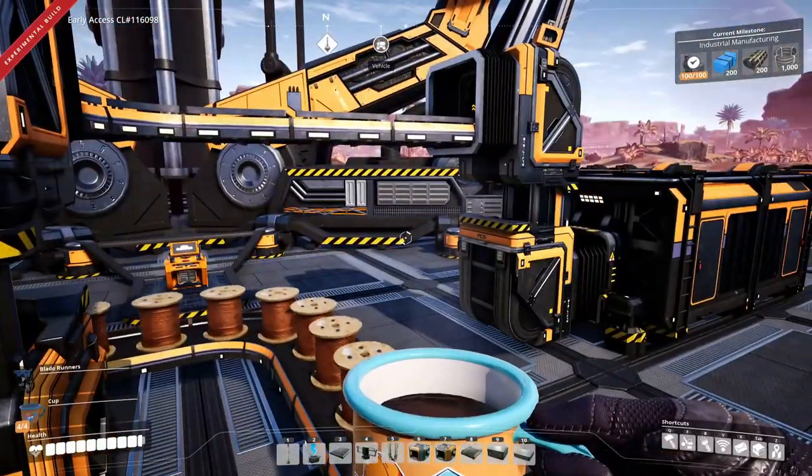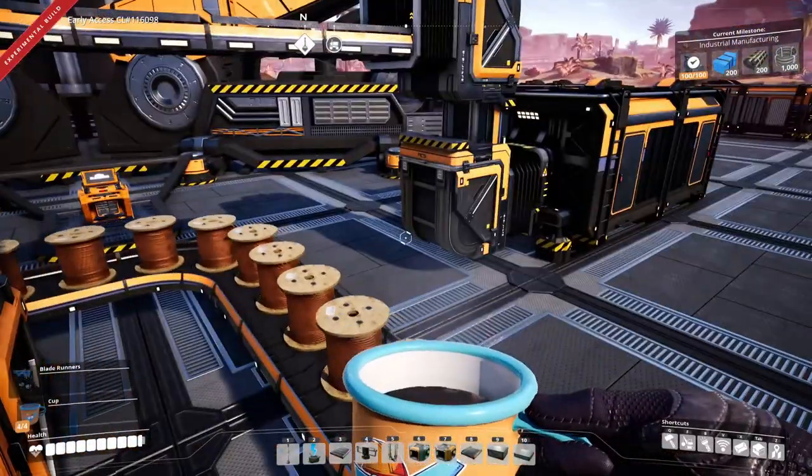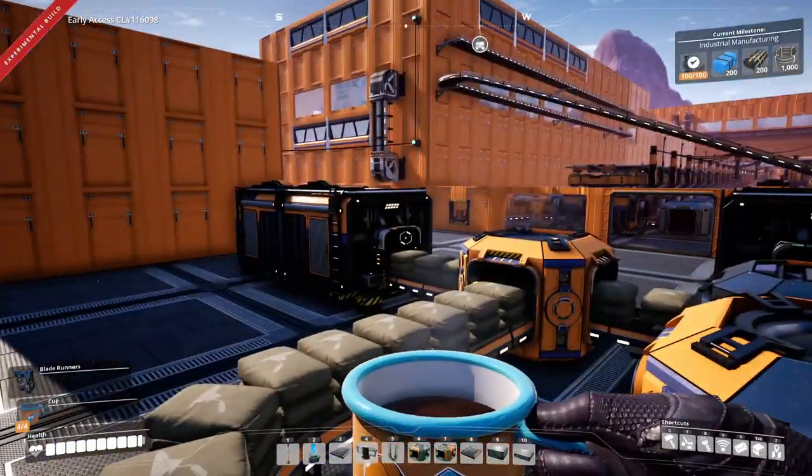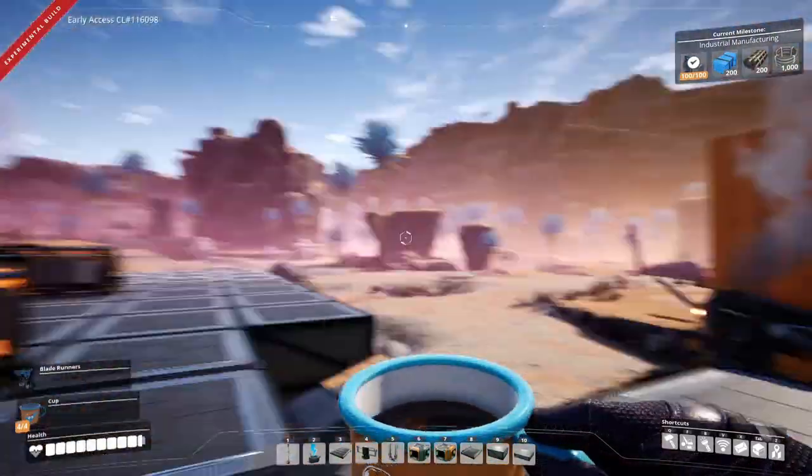You want everything to flow into the Awesome Sink when you want it to, and when you don't want it there you want it to go into your cargo instead.